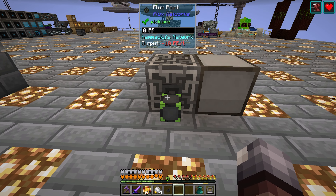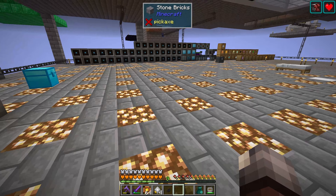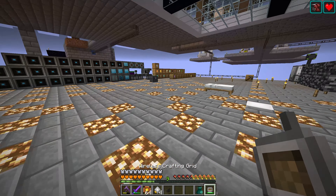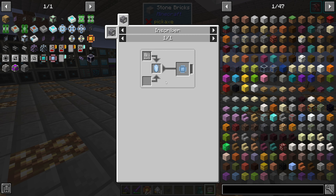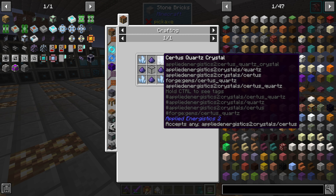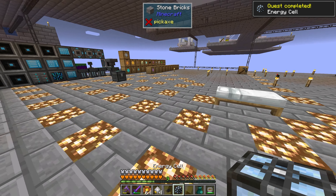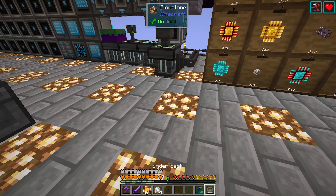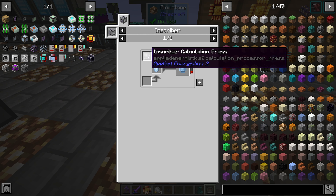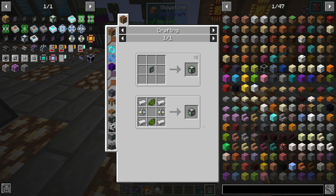We need to get power to the controller. The ME controller in Applied Energetics looks so much cooler than the Refined Storage one — they have like the same general graphic but it looks cooler. We can make an energy cell. Make one of those, pop it in there. Then we move on to the dense energy cell — but we can't make that one since everything requires that crystal and we're not there yet.